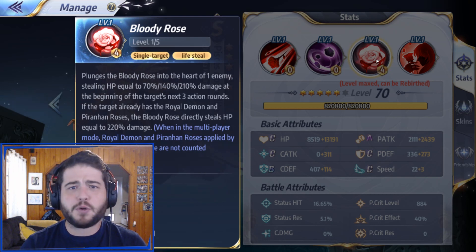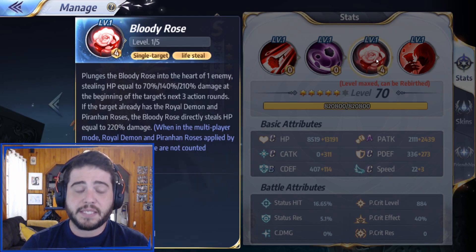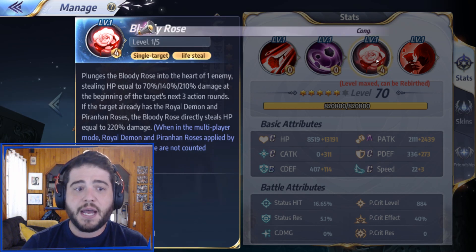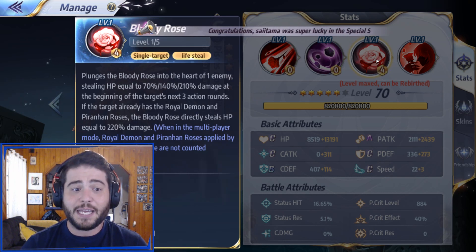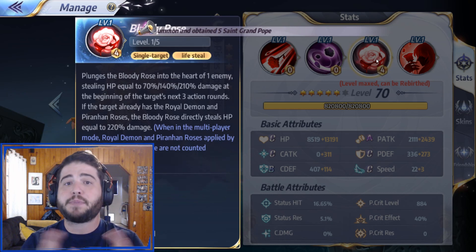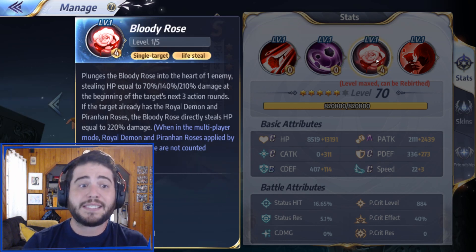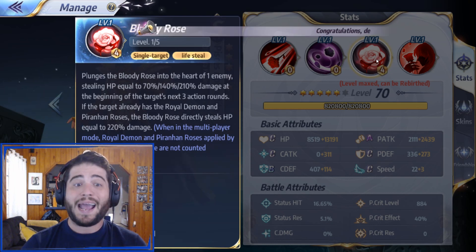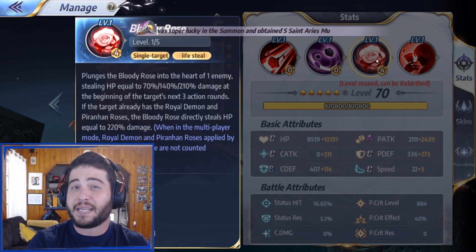In number 3, we have the Bloody Rose, which is a little bit confusing the first time you read it, but once you understand it, it actually makes a lot of sense. When you shoot this rose at somebody, you're not going to be doing any damage — you're simply placing a sort of debuff on the enemy. The next time that enemy moves, the rose is going to deal damage, and you're going to absorb 70% of that damage dealt on the first round. On the second round you're going to absorb 140%, and on the third one it goes up to 210%. All of these can go way up with skill ups, so the total HP absorption is insane after a few rounds, especially if you can land this on a couple of people.